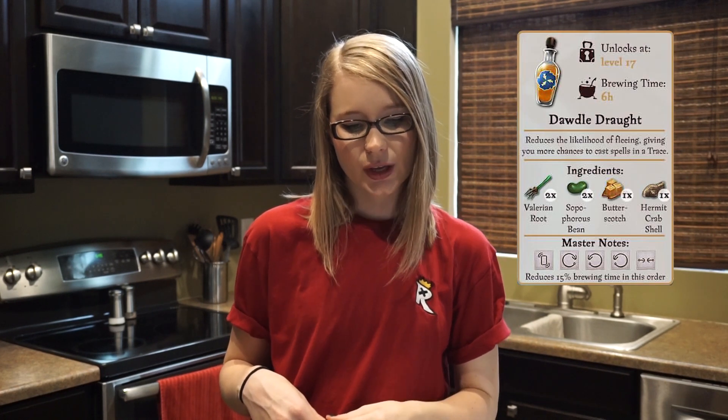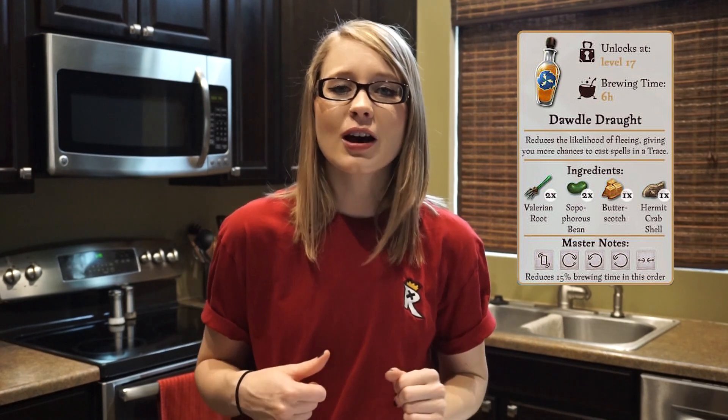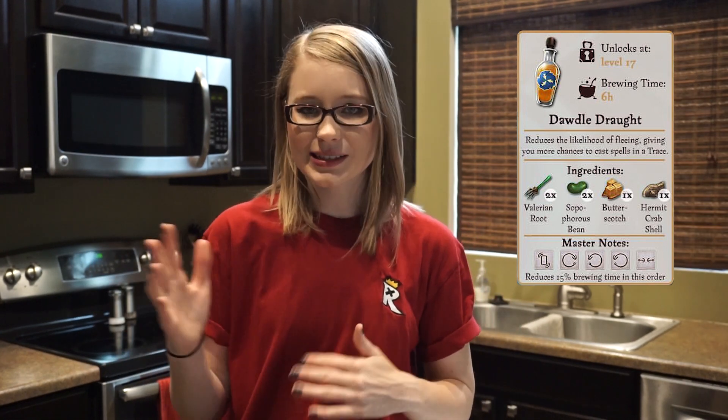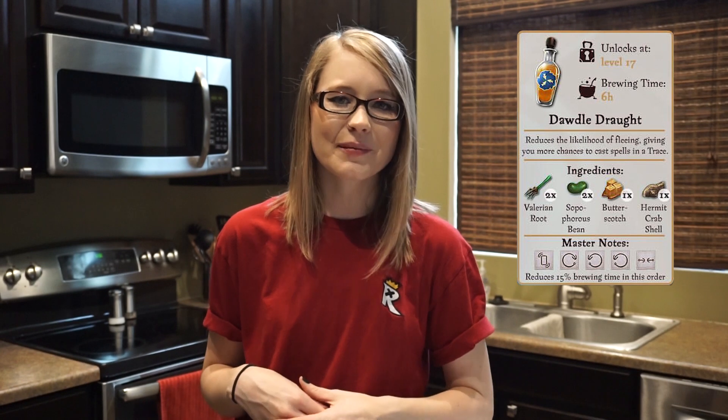The next potion is Dottle Draft, which will reduce the likelihood that a confoundable will flee with your foundable. This potion unlocks at level 17. Bear in mind that there are about 60 levels in this game, so 17 is not exactly too bad. This potion will take a total of six hours to brew, and you can perform a set of master notes to knock off about 54 minutes.